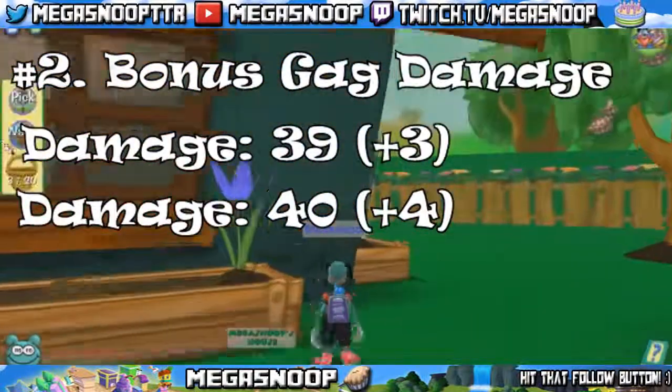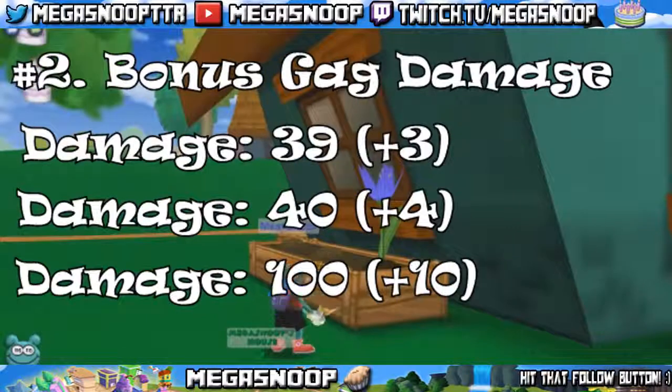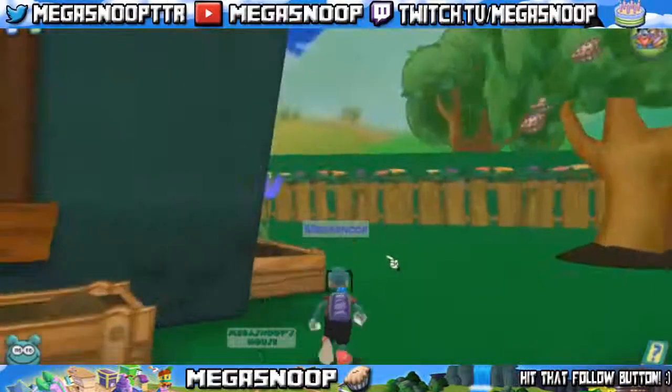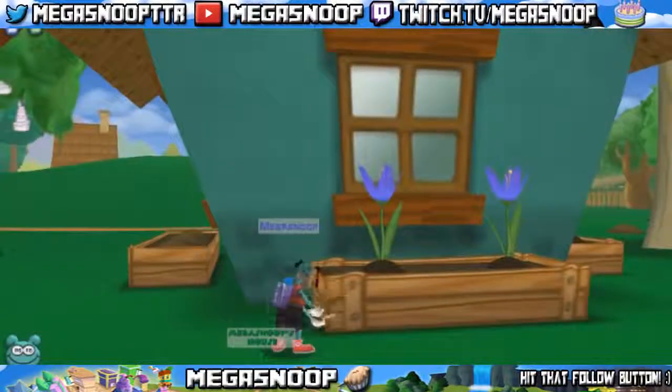If the original damage is 100, it'll be a bonus damage of 10 — adding all the numbers from the tens place and over. Usually the gags that people will plant organically are throw and trap. I won't go into the specifics, but believe me when I say they have some of the highest beneficial damage counters when they are organic. Now let's go into another aspect of gardening: the flowers.